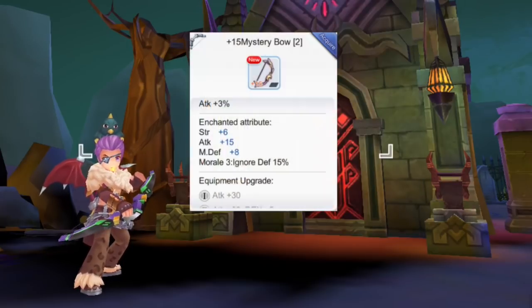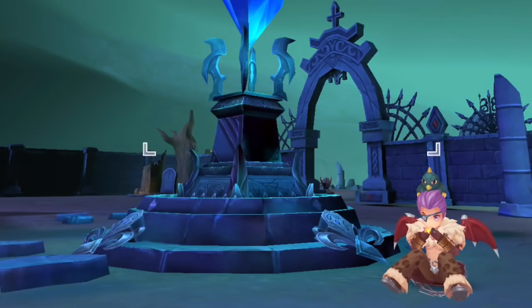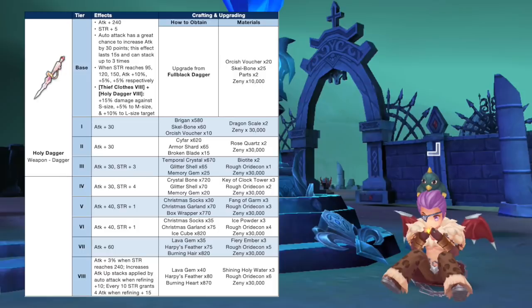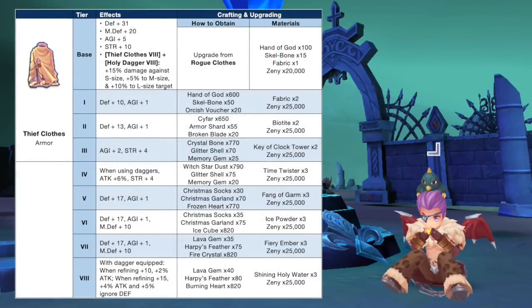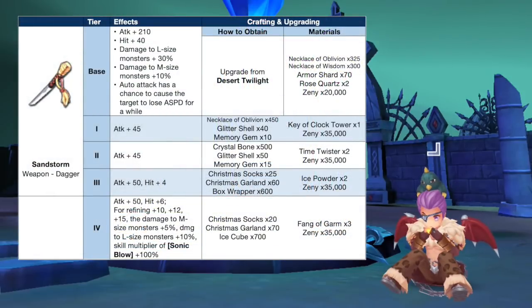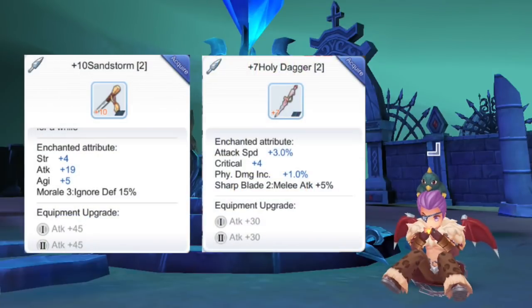The best enchantments to get are Morale for ignore defense or Arc for ranged attack. If you want to play with a Dagger, it is recommended to get either a Holy Dagger or a Sandstorm. At Tier 8 plus 15, the Holy Dagger gives higher attack than a Mystery Bow and should be coupled with a Tier 8 Thief Clothes to activate the deposit effect of the Minoris card. However, if you want to use the Backstab plus Magic Trap combo, then Sandstorm would be better than the Holy Dagger as it does not need any set effect to activate the Minoris card ignore defense bonus, and it gives a high hit bonus to make sure your Backstab skill won't miss. The enchantments to get are Morale for ignore defense or Sharp Blade for melee damage.